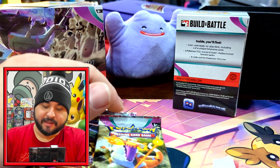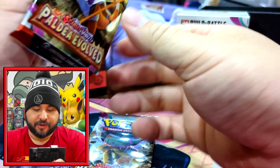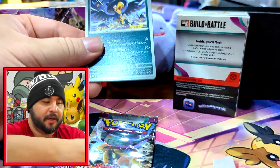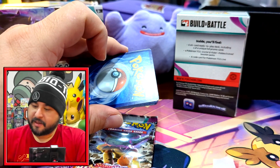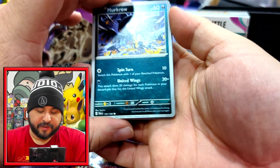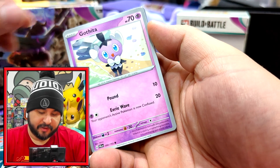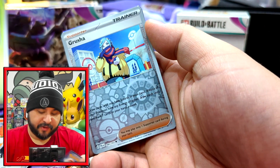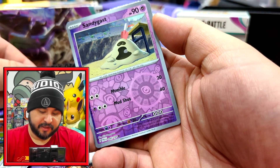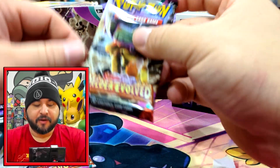Those extra packs I want to open up last. Alright, let me try a different angle here - I always get the upside-down ones wrong. Mirkra, Misdreavus, Sneasel, Caterpie, Giacomo, Talonflame, Heracross, Grusha, Sandygast and Sableye - and there's our Darkness Energy. Alright, two more to go.